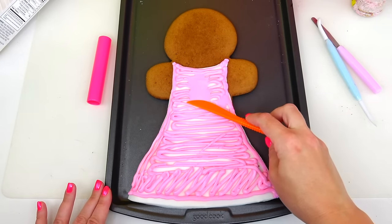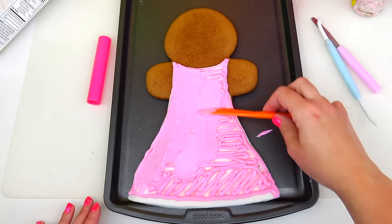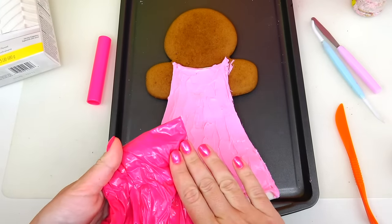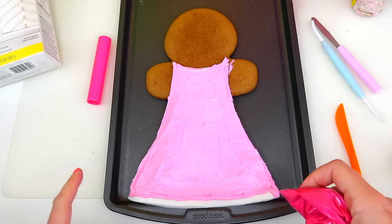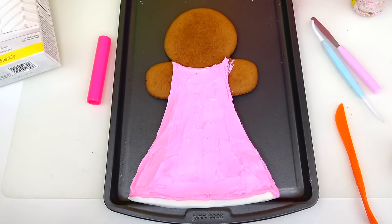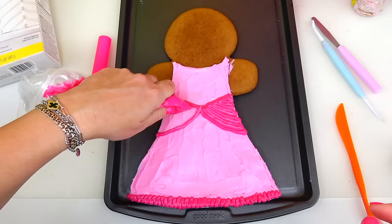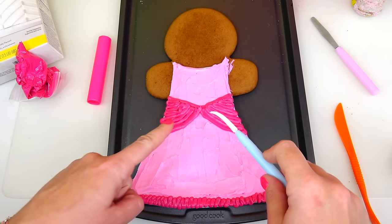Beautiful — now I'm going to carefully spread this frosting, and oh this is so satisfying, I love it! Next I'm going to use this hot pink color frosting — it matches my nails very nicely — and I'm going to use it to paint the bottom of her dress as well as the center details, those puff dress curtains, as well as her sleeves.